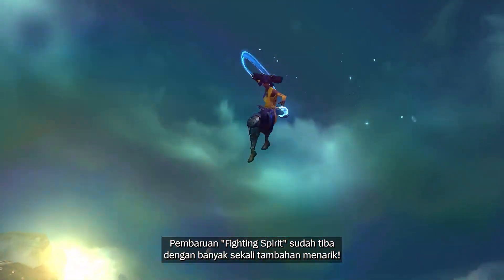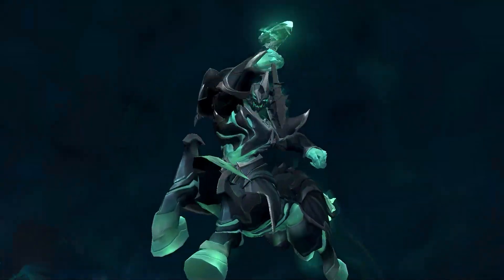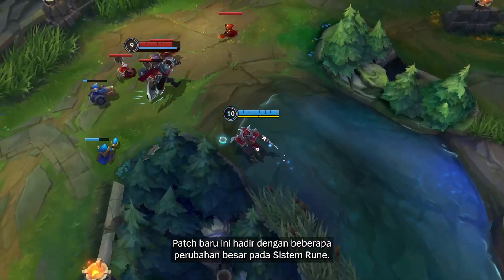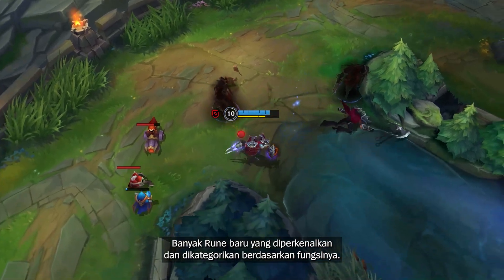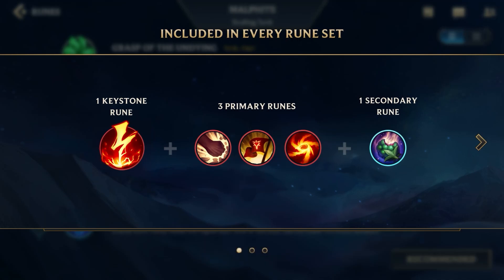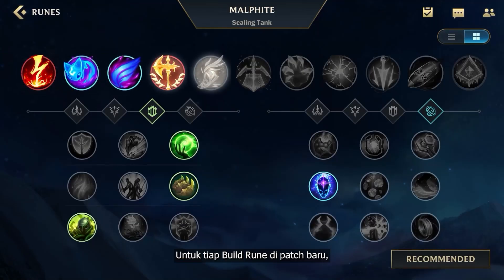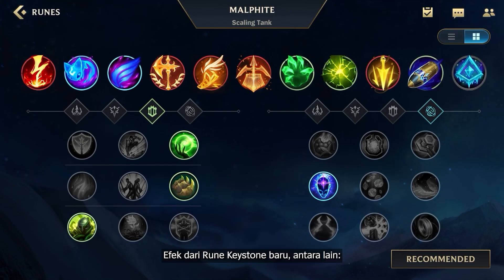The Fighting Spirit update is here with countless exciting additions. The new patch comes with some major changes to the rune system. Many new runes have been introduced and categorized based on their functionality. The new rune system consists of three parts: the Keystone Rune, three subrunes under the primary runes, and one subrune under the secondary rune. For each rune build in the new patch, players can pick any keystone rune freely.